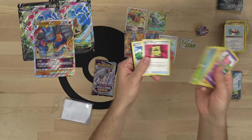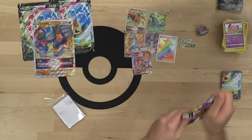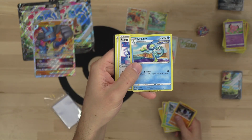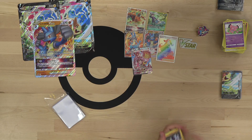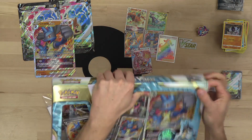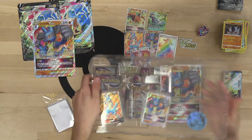Cross Switcher, Vikavolt, Battle VIP Pass, a Zangoose, and a Rapid Strike Drizzile — Rapid Strike Drizzile! If you know, you know.